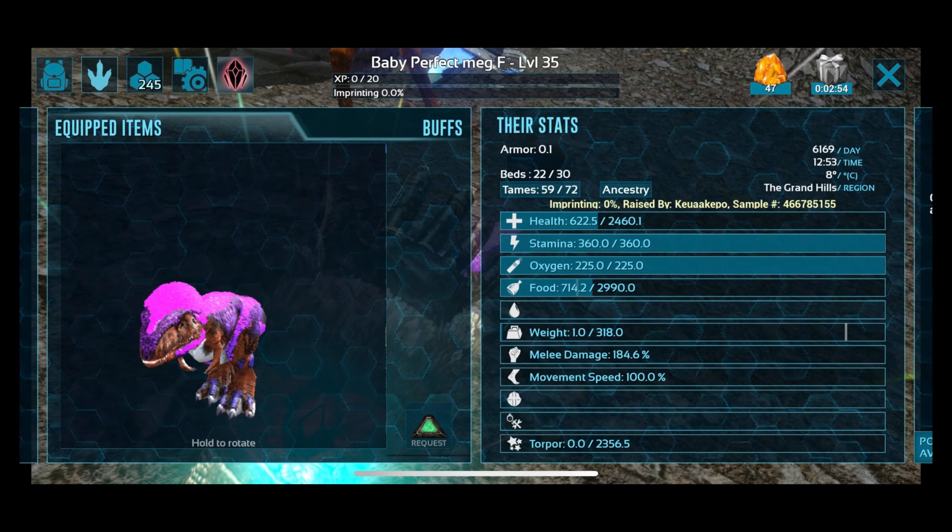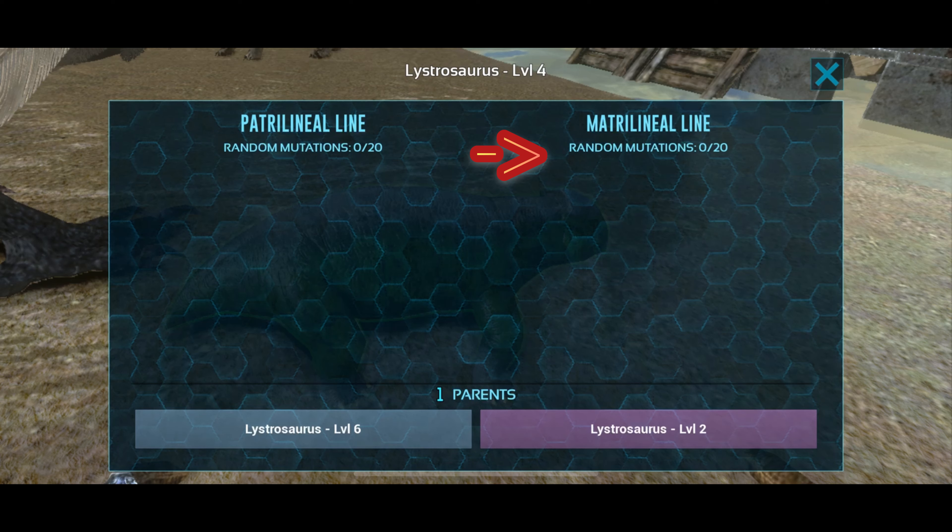For this one I had two different mutations: one in health and one in stamina. You can only have a maximum of 20 mutations. However, if you breed your tame with a wild again — as in tame something from the wild — you can reset that multiplier.